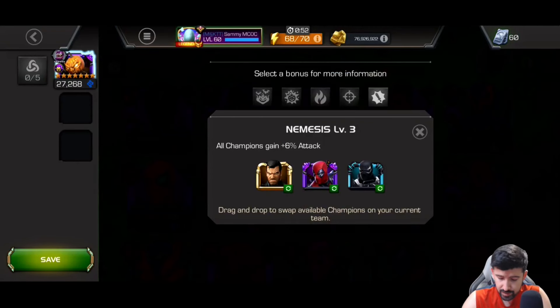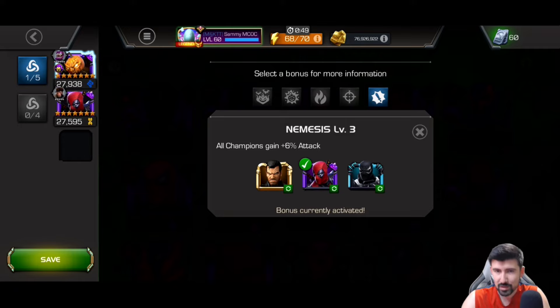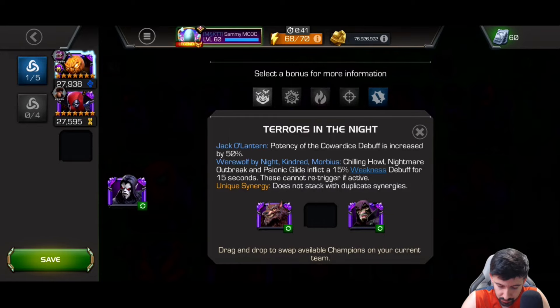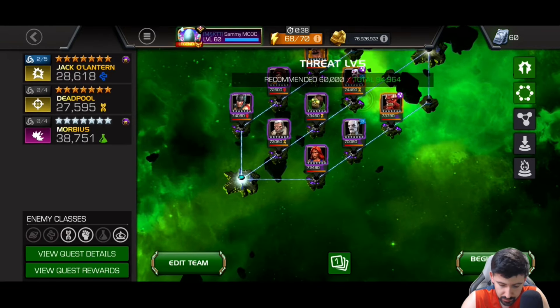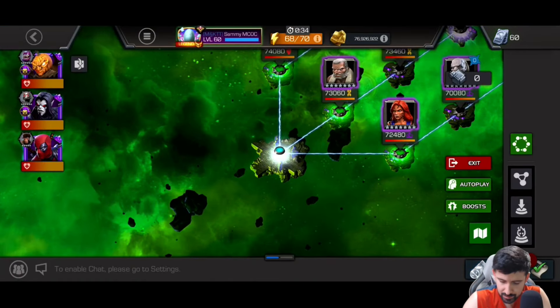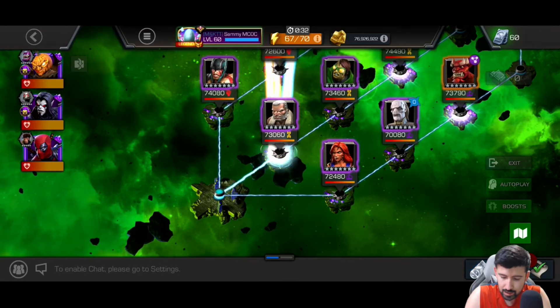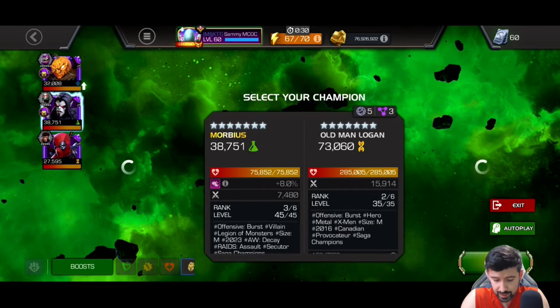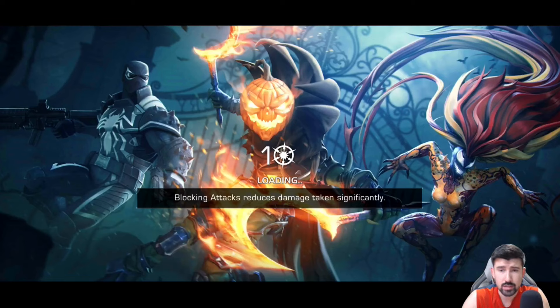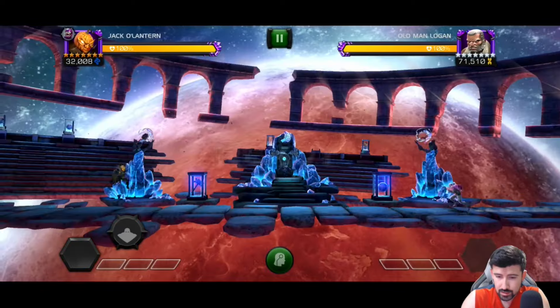Now we're going to take him to the side event. He does have a synergy with my Rank 3 Deadpools, which is pretty cool, and he also has one with Morbius, which is also really cool. So we're going to throw those on and then he's going to clear this middle path. Mr. Sinister is at the end — he's kind of a problem for me sometimes, but he shouldn't be a problem at all now with Jack-O-Lantern.